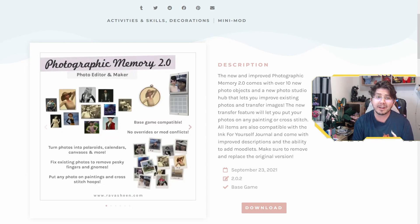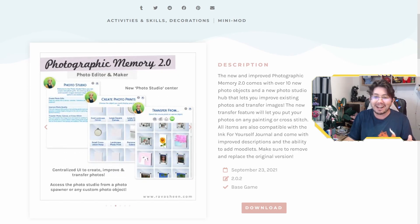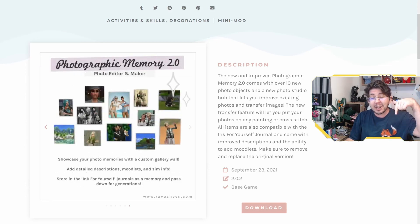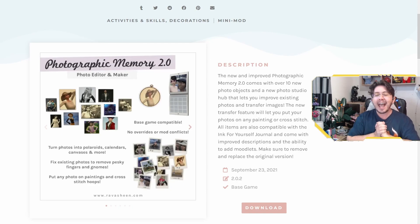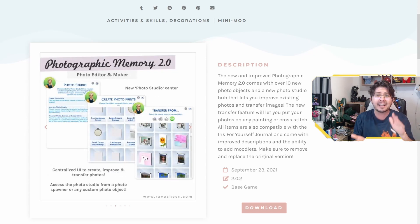Ravishing is by far one of the best custom content creators in my opinion — I recommend every single one of their custom content and mods. If you'd like me to go through the Photographic Memory mod in depth, please let me know in the comments and I will make a video on that mod in future. Have you come across this black photo bug? Let me know in the comments, and also let me know if any of these fixes and prevention methods have helped you.